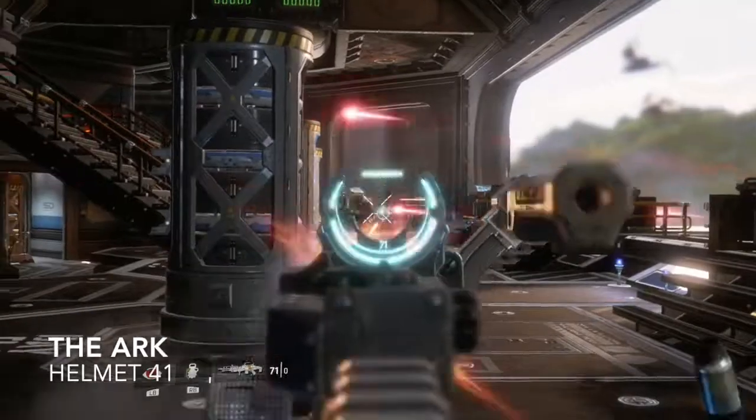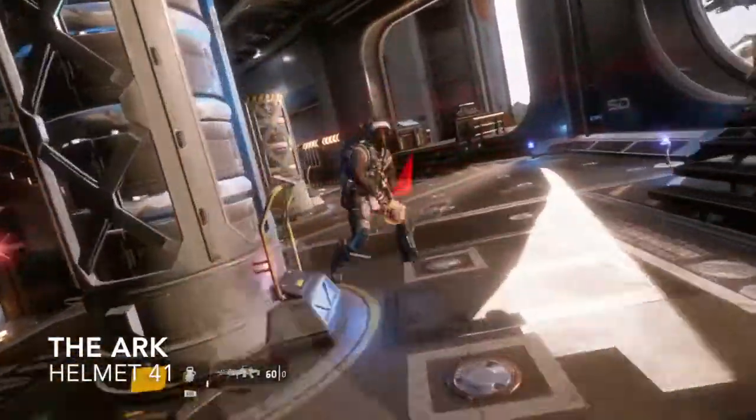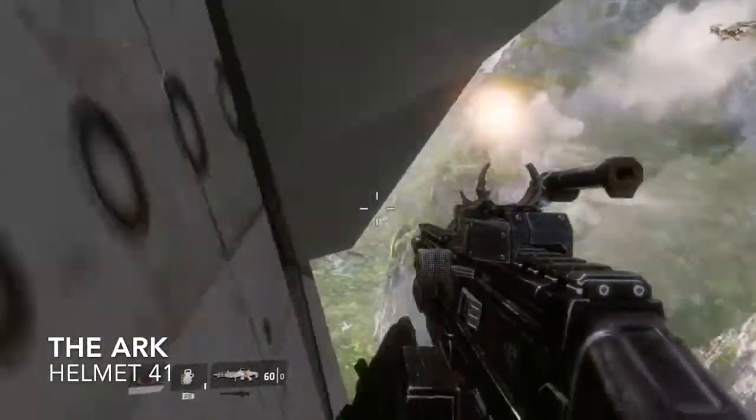We don't have long to go — five left and we're at The Ark. Helmet number forty-one: there'll be a bit of a battle in this big area. Shoot straight past them and you'll see the helmet just outside. Cross this gap and we have four left.